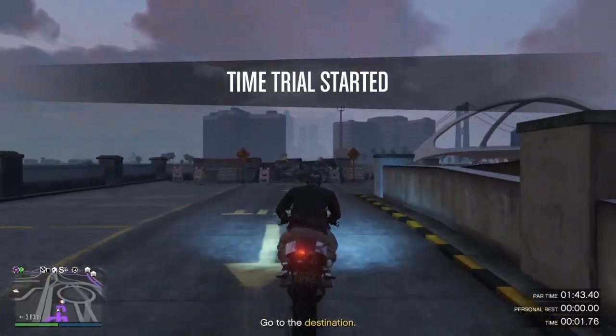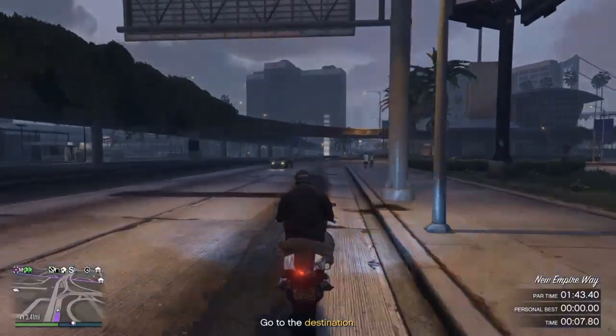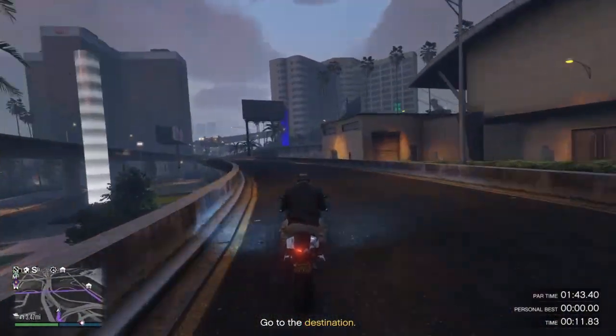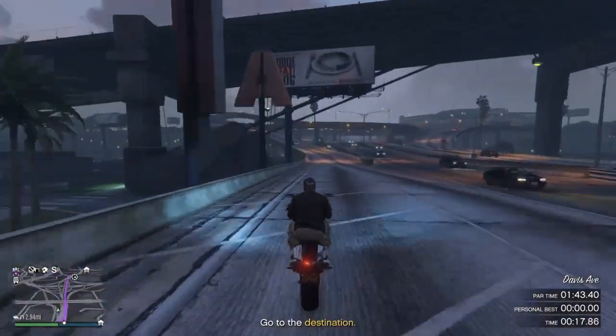All righty, we're gonna go ahead and start it up again. I'm just gonna take it slowly and see what happens. All right, we landed — that's all that matters. Just go ahead and follow the way I go. Let's go ahead and go off this ramp right here. You guys want to keep doing wheelies — it makes you go a little bit faster.